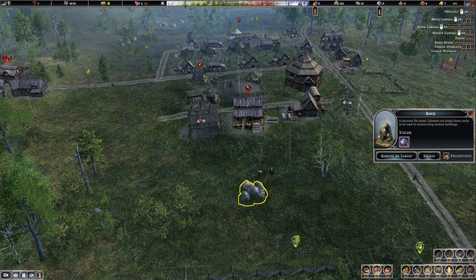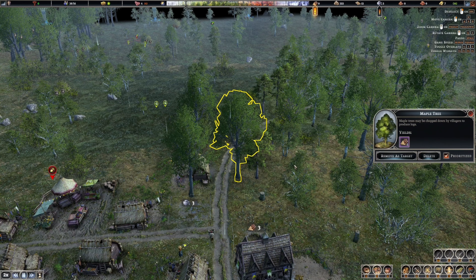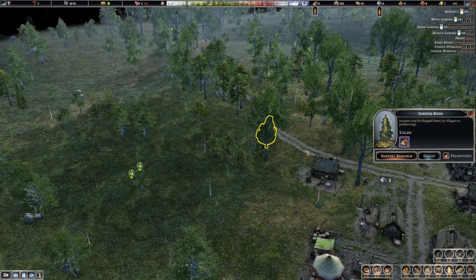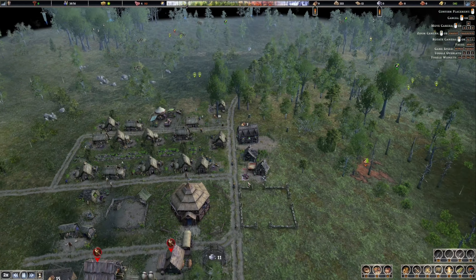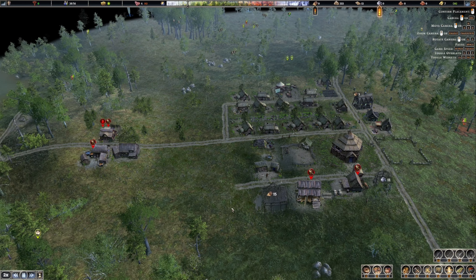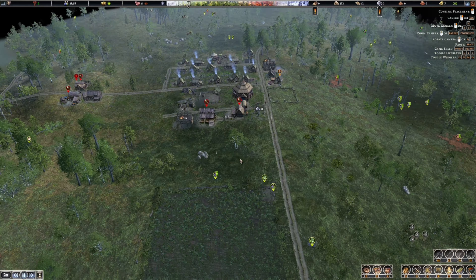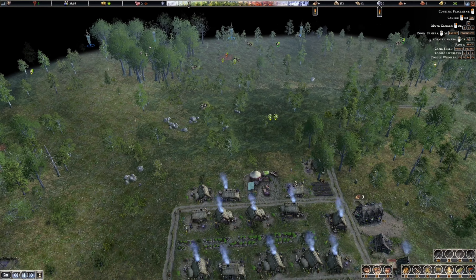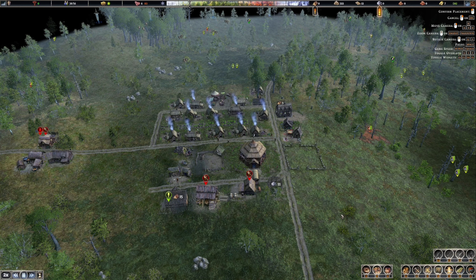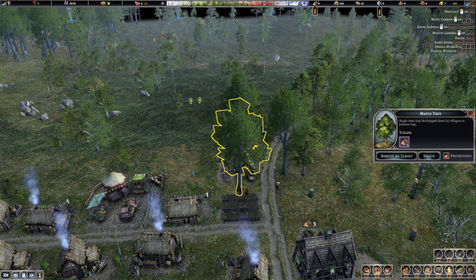Take out the priority of that, take out the priority of this - I need you to get the trees. There we go, I need 15 timber, 15 logs, and 11 stone. I'll definitely need that work camp - I'll put it right here somewhere to get all this stone. Let's go priority on this. How many logs do we get from one tree? Let's see - one tree gives us six logs.